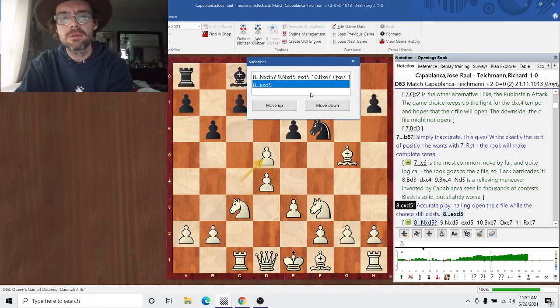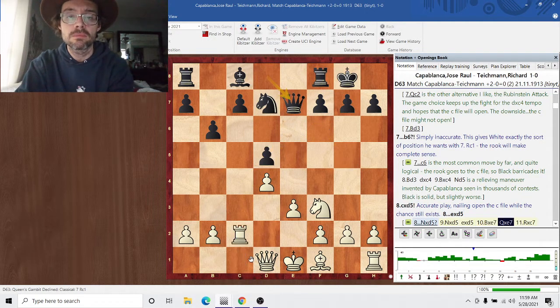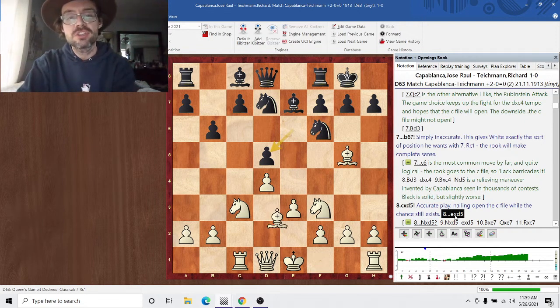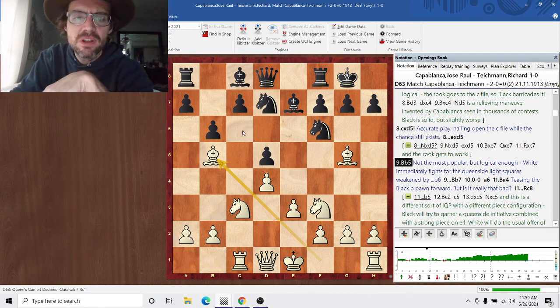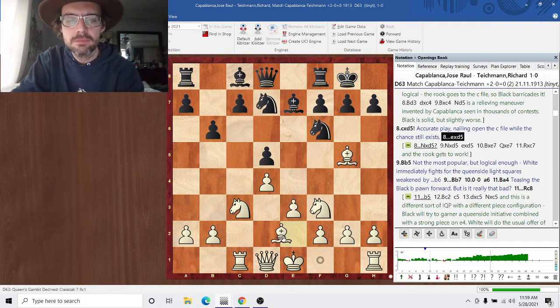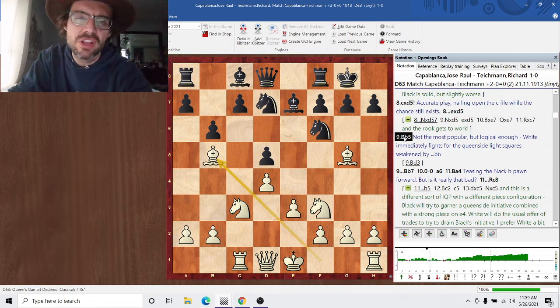EXD5. Just to point out, Knight XD5 is impossible because of the rook on C1, and white simply wins the pawn and will convert that pretty easily. So EXD5, Bb5 — not the most popular from this position. Even after B6, this position has been seen hundreds of times. But this is logical enough. Bb5 immediately fights for the weak light squares on the queenside. Bd3 is the most popular and probably the strongest, but Bb5 was a favorite of Capablanca's.